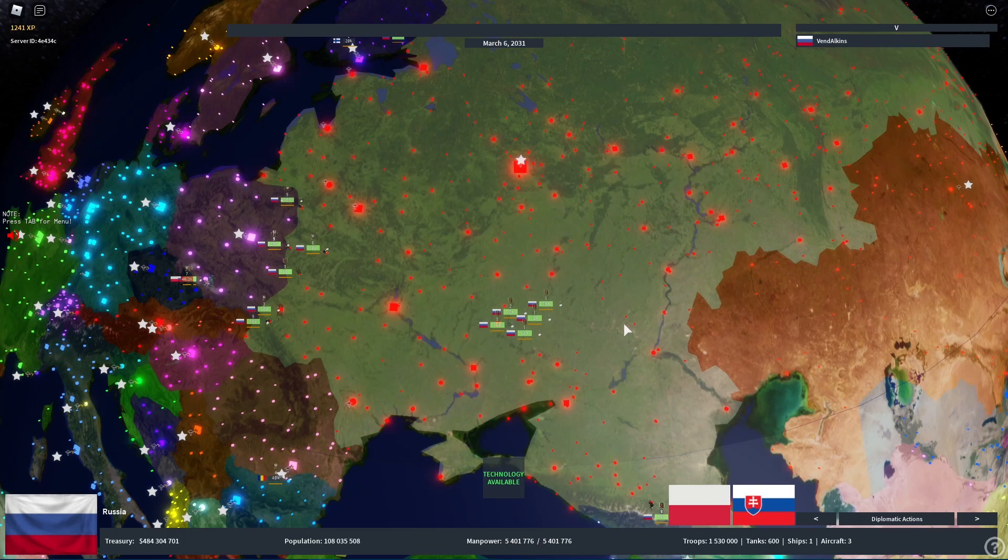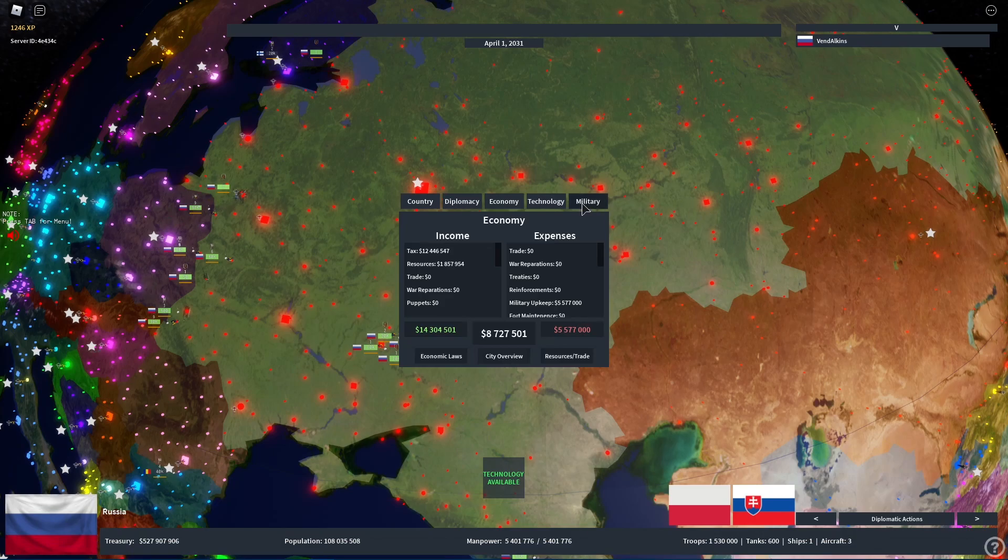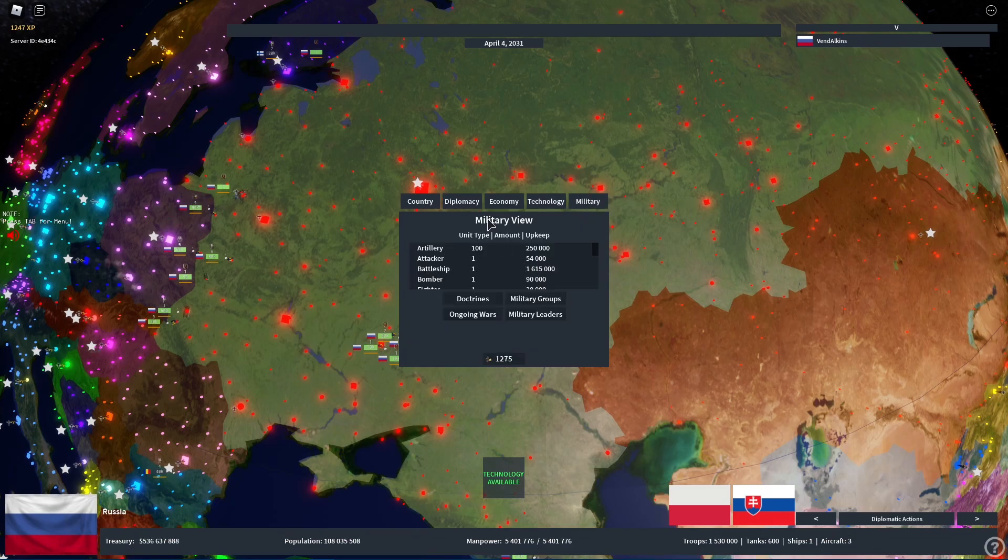The last new feature is the Military or Unit Composition view, which shows the detailed breakdown of your army. You can access it by hovering over the small tab in your bottom right — it will say Military Composition — or by clicking your flag, going to Military, and opening the Military Views section.